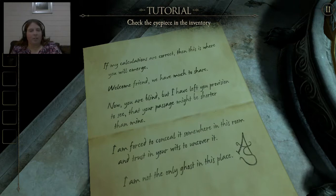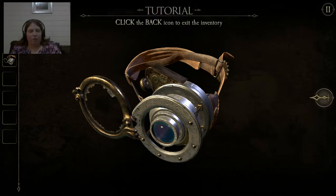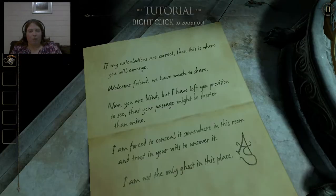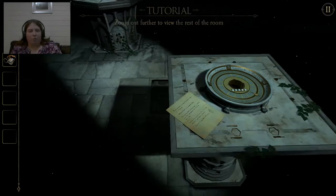Click the eyepiece in the inventory — familiar from the first game. Of course the lens is broken; I'm guessing that's the lens there. Click that — cool. Right click — cool. Zoom out further, so I'm guessing you just right click. Awesome.